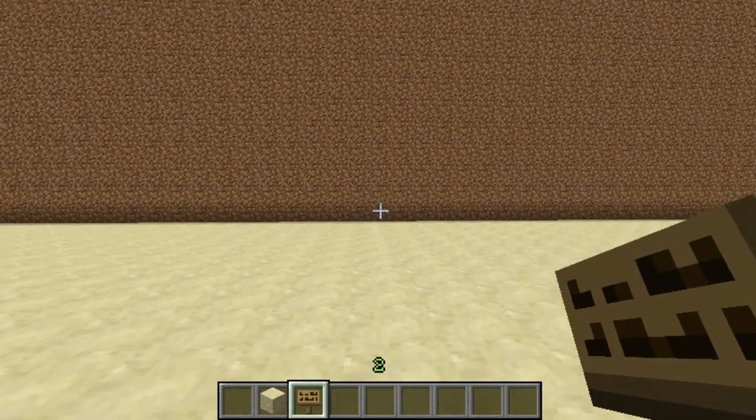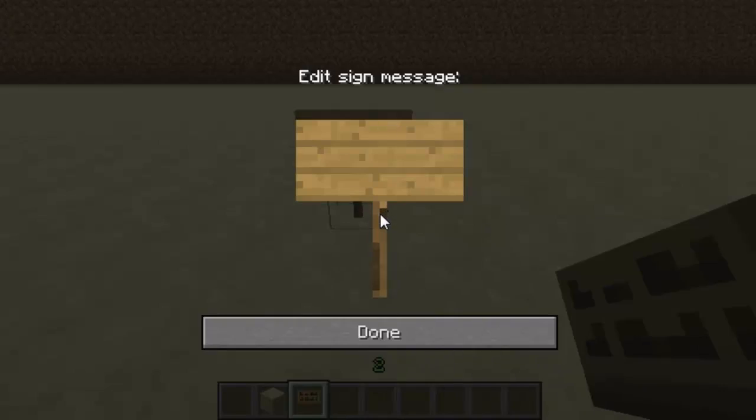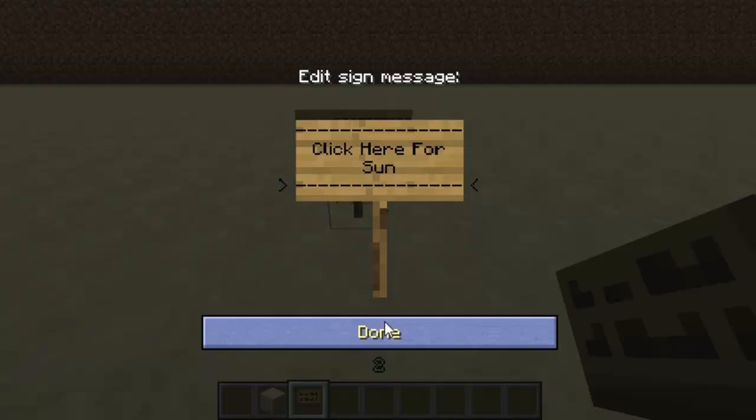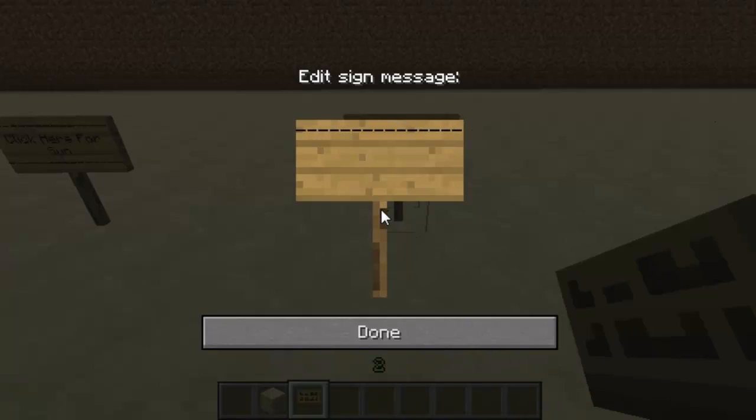Hello and welcome to this Minecraft tutorial on the plugin Command Signs. You start off by placing down your sign and writing any text on it — it doesn't matter what you put. So I'll put 'click here for sun', which will change the weather, and another one saying 'click here for spawn', just as two examples for simple commands.